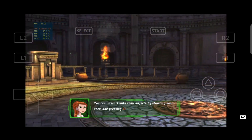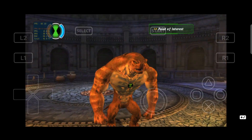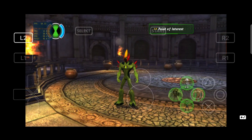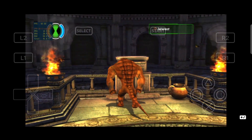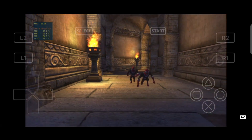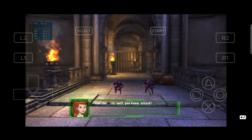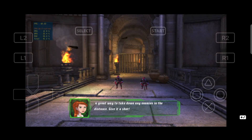You can interact with some objects by standing near them and pressing the circle button. These guys mean business. Use the left stick to target the enemy you want to attack, pressing the square button to attack. Going for a target that's out of melee range will make you lunge towards it — a great way to take down any enemies in the distance. Give it a shot.